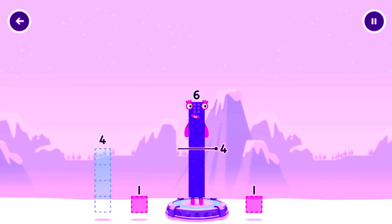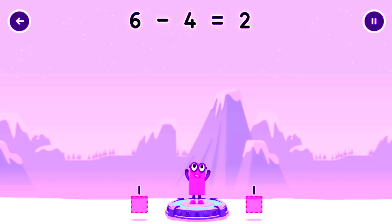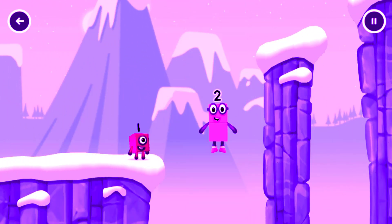Take number blocks away from 6 to leave 2. You got it! 6 minus 4 equals 10. OK, good job!